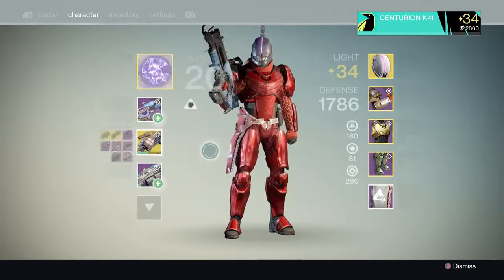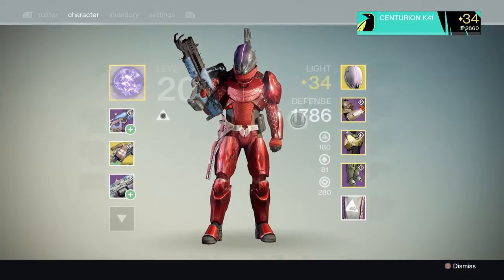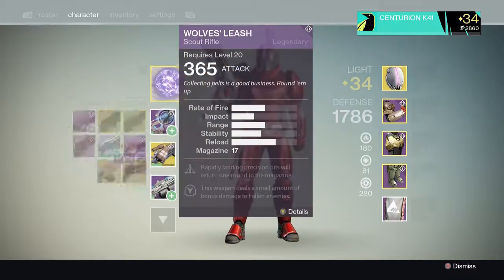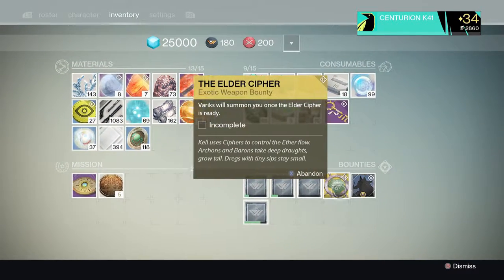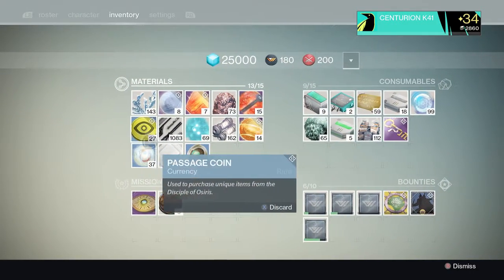It's a 365 attack, and I'm a level 34 Warlock and Titan. These are the guns and I've got pretty much a lot of spirit light. I've got 14, plus I've got another Elder Cipher waiting for 18 strange coins.